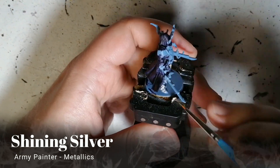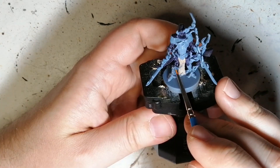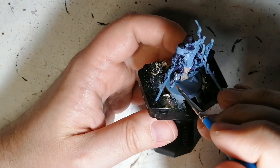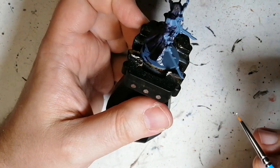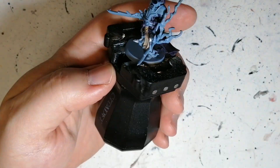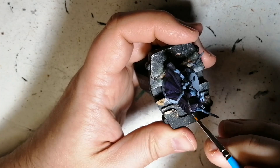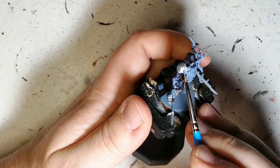Next we're going to be using a shining silver metallic paint. This is going to be for all his armor on his boots, on his shoulder pads, but not that armor on the front chest plate — that's going to be a totally different color. This was a super easy miniature to paint. I'm really enjoying these Massive Darkness miniatures so far. They're actually very simple, not tons of details, and you can get them done quickly.